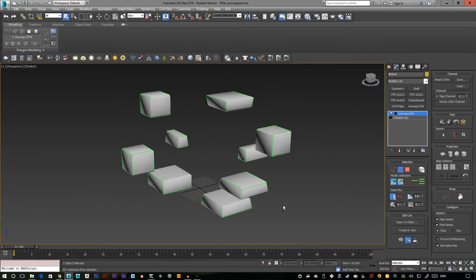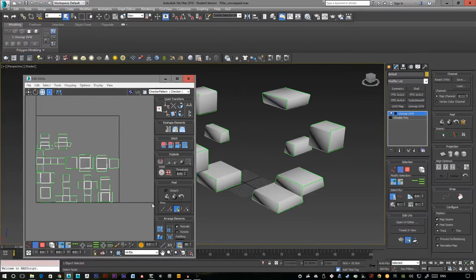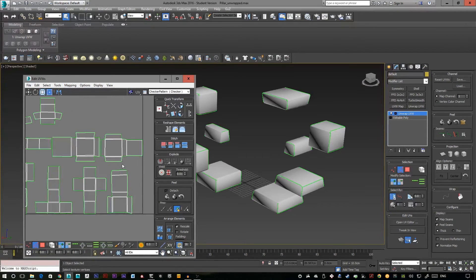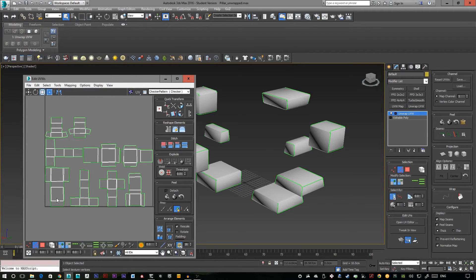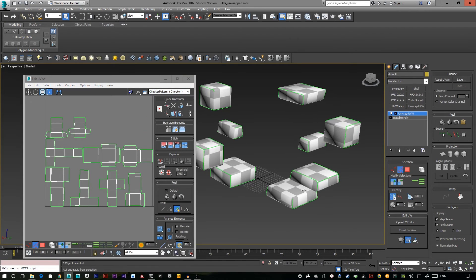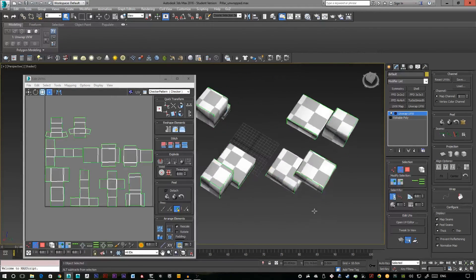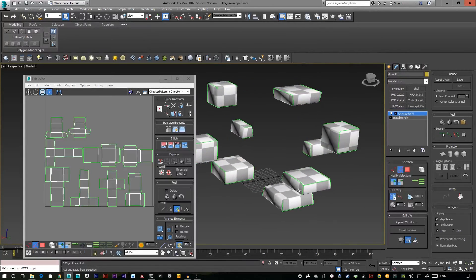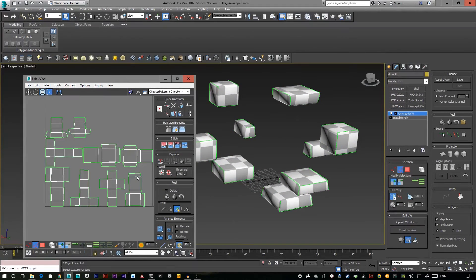Looking in 3DS Max, here's my unwrap. To get this, I went into Mapping > Flatten Mapping and then welded the edges together to make these unwrapped dice-box shapes. You can see with the checker map that all the boxes are the same size. Now we'll take the unwrapped version and the high poly version and bring them into Substance Painter to bake.